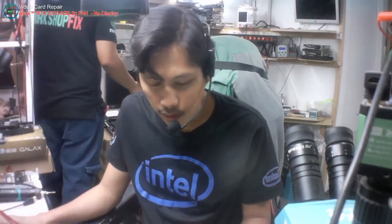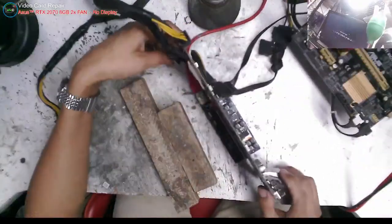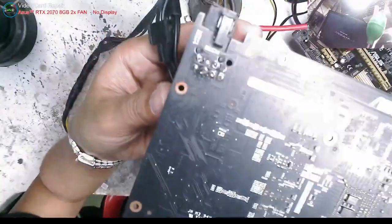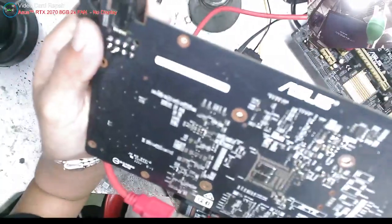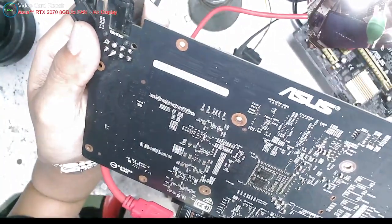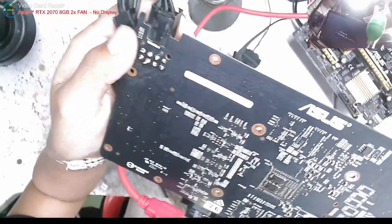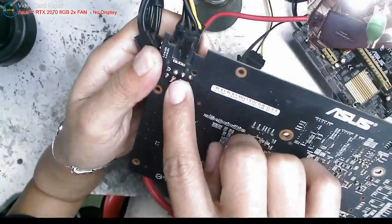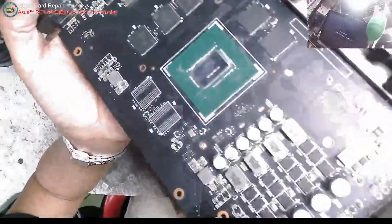Nag-DIY, naglagay ng thermal paste. So pakita natin - ito yung ating repair. May mga narepair na akong ganito. Ang error nito ay PCIe - please power down and connect PCIe power supply.